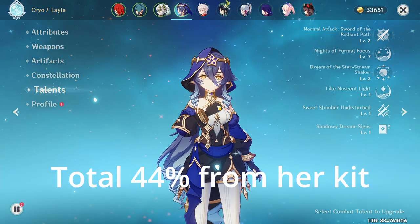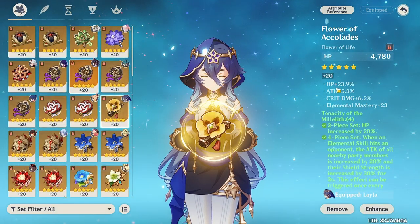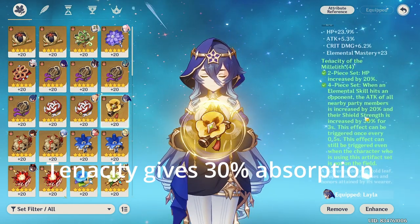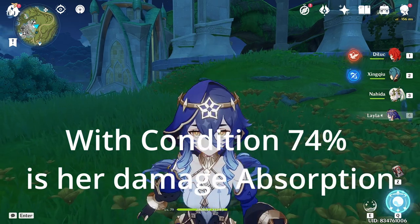So that total is 44%. And if you use this artifact set with the 24% HP bonus — which took me such a long time to farm — it gives an additional 30% shield strength. So with conditions, her shields are very strong.